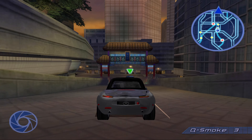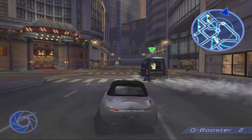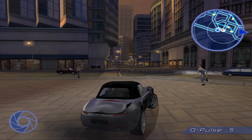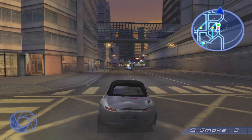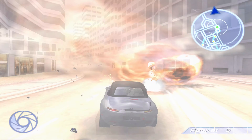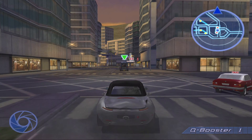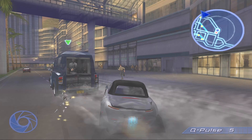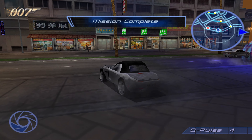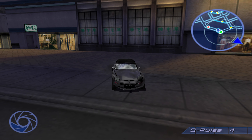So the final bond move — I need to use the Q-Pulse on the van first time. I can't miss. This can be pretty hard. I'm going to be right on the van like this. There you go. Oh man, always getting nervous about that.